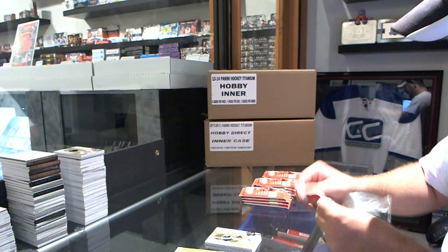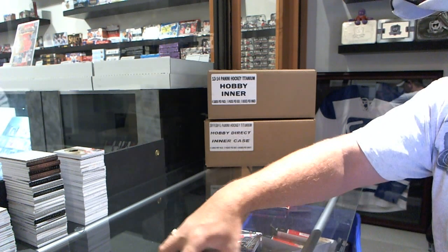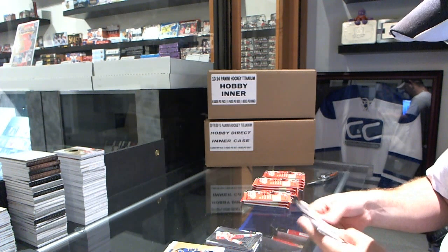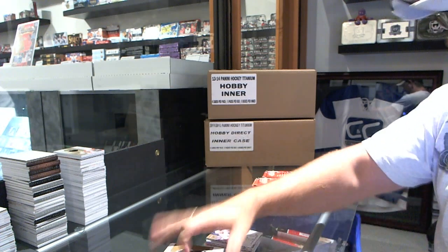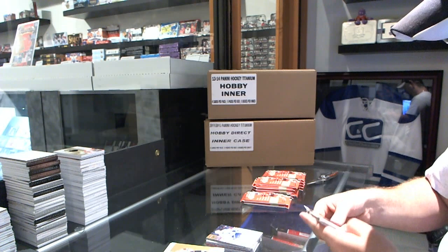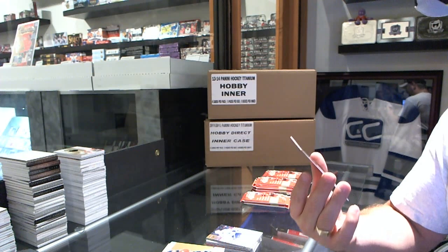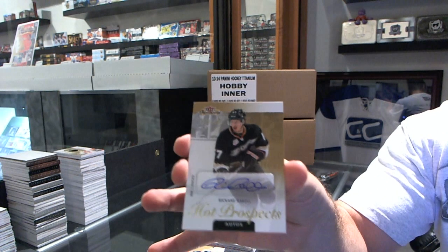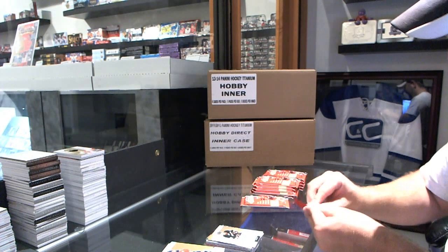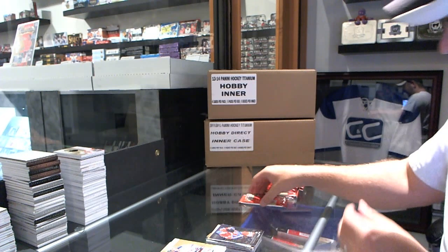You've got a few Metal Universes. Detroit Red Wings, Nikki Lidstrom. Toronto Maple Leafs, Phil Kessel — Ultra. For the Anaheim Ducks, number 149, Hot Prospects Rookie Auto, Ricard Raquel. Metal Universe of Brendan Gallagher for the Canadiens.